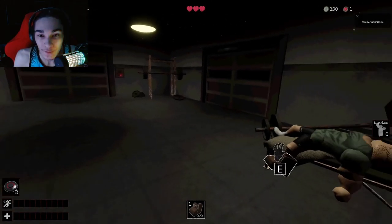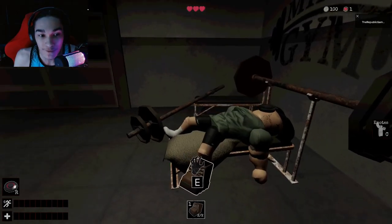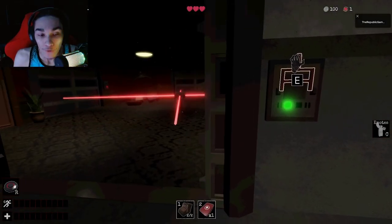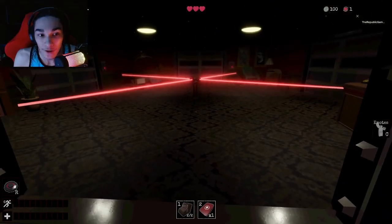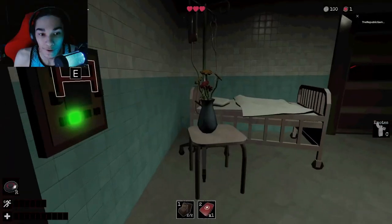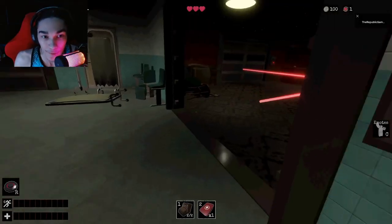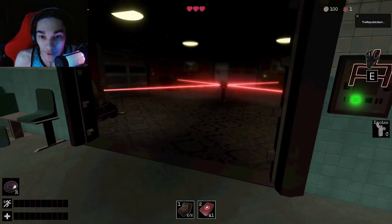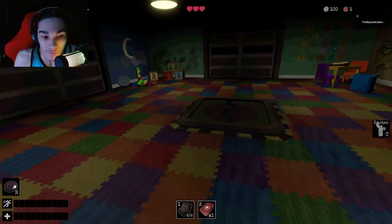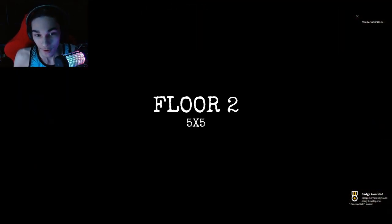Is there anything deadly in here? I have max shoot. Green medkit — run! I don't know what rooms are gonna be deadly and which ones aren't. Exit! Yay! So that's a bit of a tutorial right there.